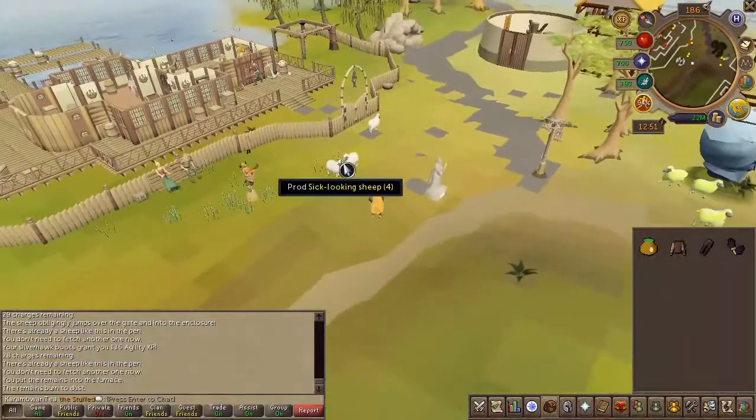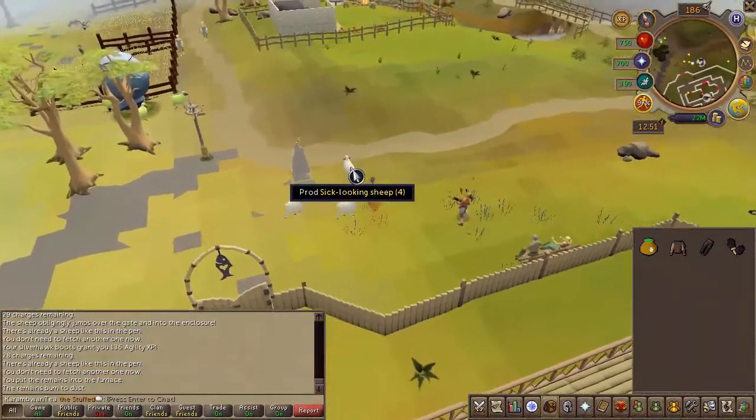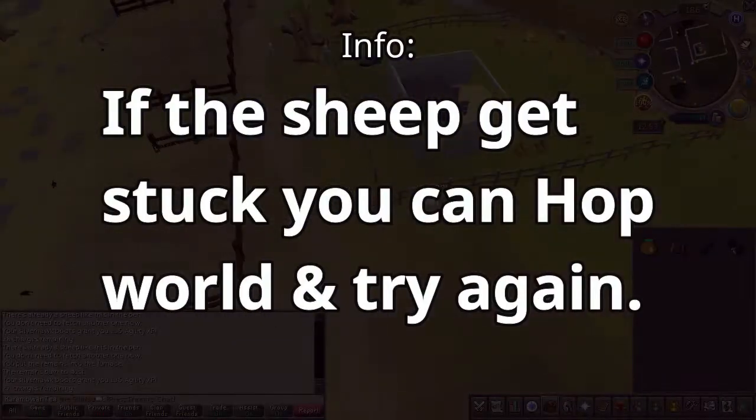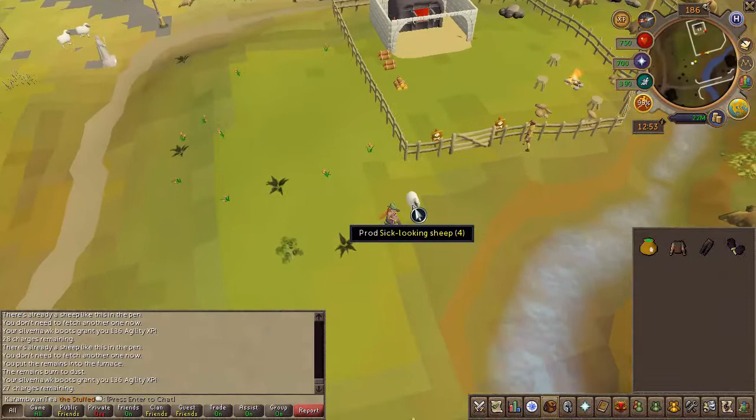Head to any set of sheep while wielding your prod and simply prod them away. Lead the sheep in front of the gate.